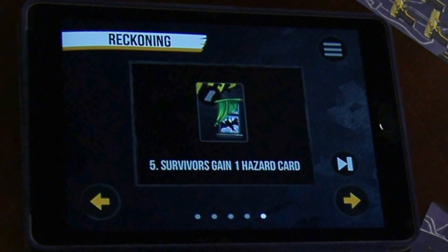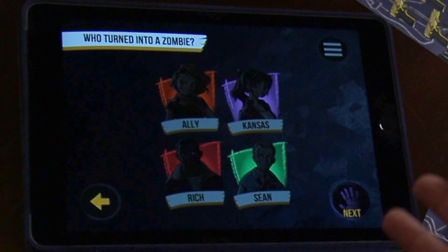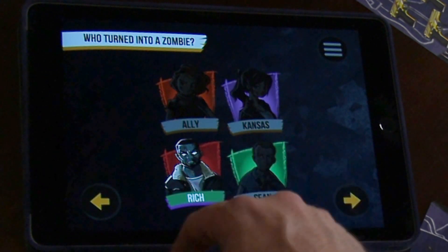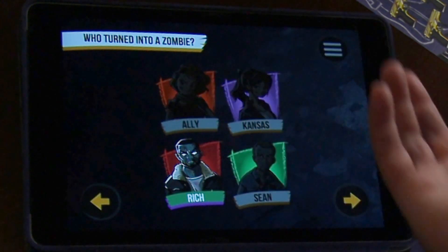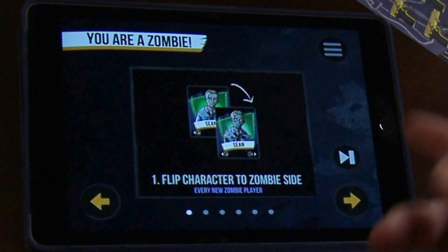But what happens if you turn into a zombie? The app asks who turned into a zombie. You tap whichever character — or characters — turned into a zombie and press next. For example, let's say Rich turned into a zombie. The app walks you through what to do: first, flip your character to the zombie side.